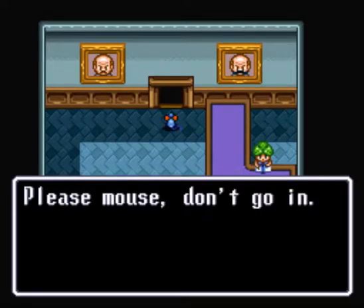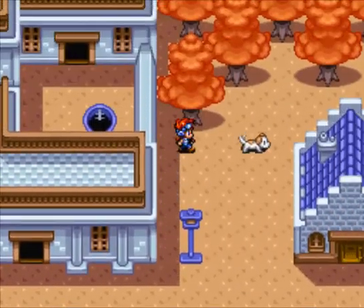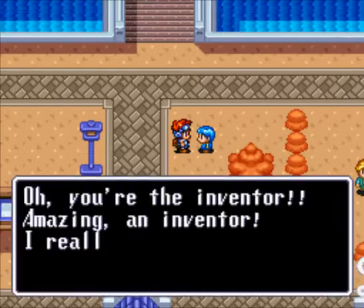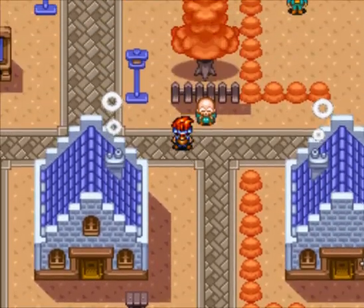'Going as a mouse? No! Please mouse, don't go in it.' It's funny how they address you differently. Now I gotta gather clues to figure out how to get inside. 'Turbo is what he's called' - who the hell talks like that? I know you're a kid. I remember using the weather vane in town but I'm not sure what it would do.